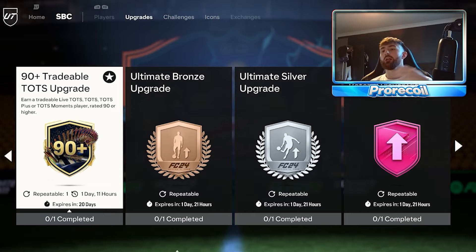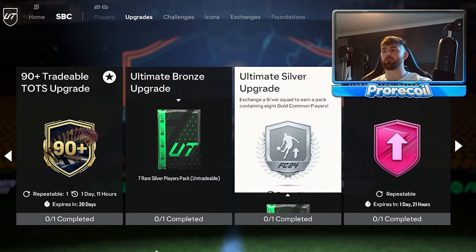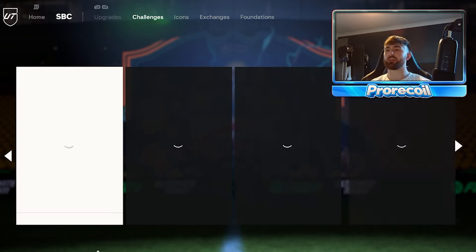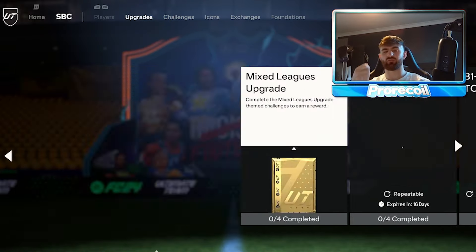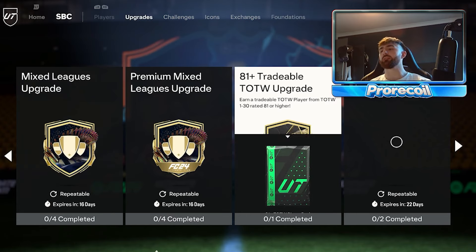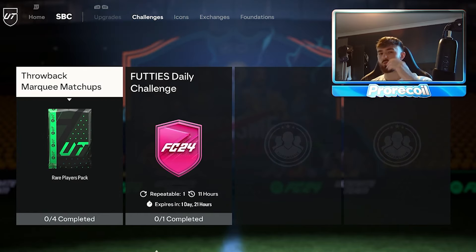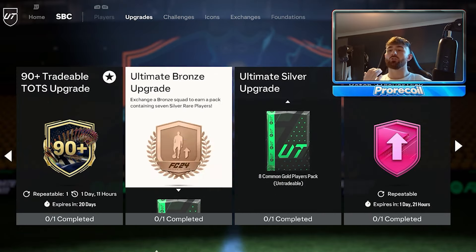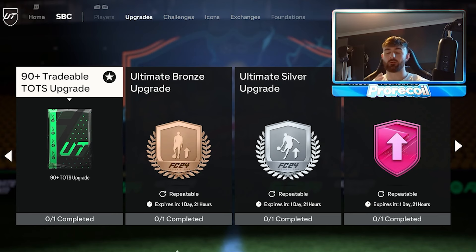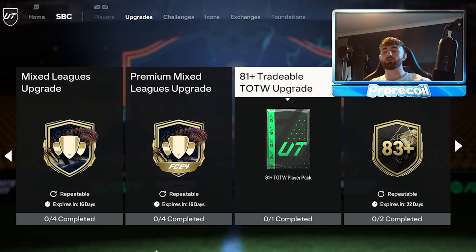The next thing that makes a lot of sense is the tradable Team of the Season upgrade. This pack is very easily crafted — we've got 86-rated cards, 90s and 89s popping out of packs like nobody's business, so it's very easy to get those cards. You can use the premium mixed league method linked below to farm SBCs easily. The other thing to craft is your tradable Team of the Week upgrade. Marquee matchups alone nets you around 40k, the TOTS upgrade another 40k, and the TOTW upgrade another 40k — so just from those free SBCs you've got 120k.